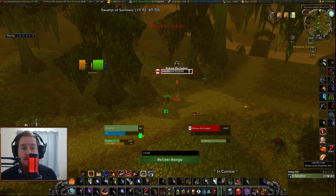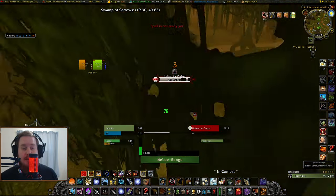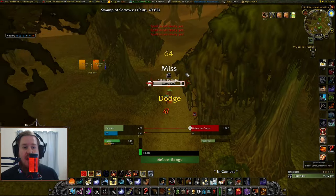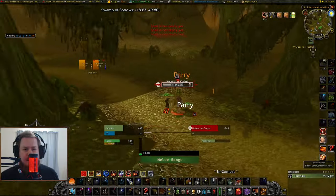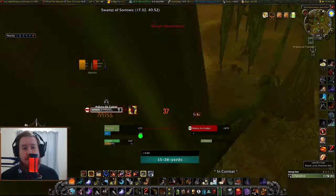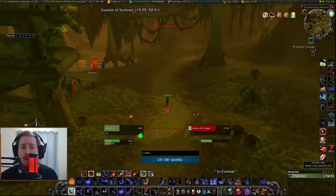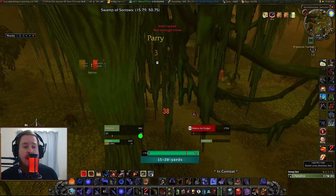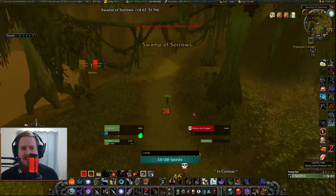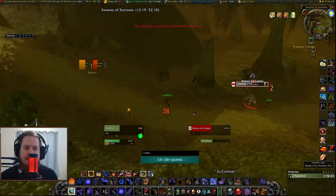If you do get webbed, turn off Cheetah straight away and turn on Aspect of the Monkey. Then flip around, face the mob that's hitting you, and try to get a Wing Clip off. It's going to be very inaccurate so you'll have to spam it, but you should be able to get it off before you die. Ideally you'd have a healing potion as well. Once you've got the Wing Clip off, jump away while facing them a bit so you don't get dazed, and once you've got a little space, turn Cheetah back on and resume the kite.